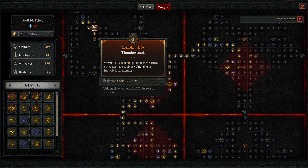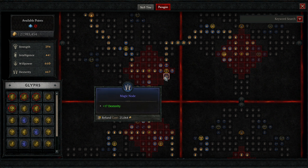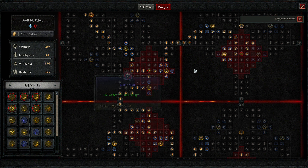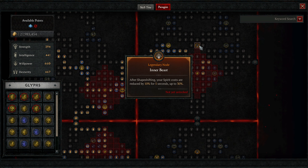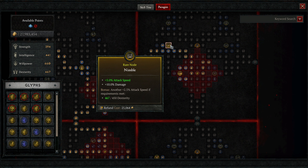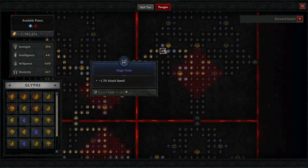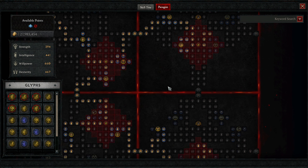Then we're taking the Thunderstruck board — storm skills deal increased critical damage against vulnerable or immobilized enemies. Then we take the Earth and Sky glyph for Storm skill damage, damage reduction from vulnerable enemies, and Nature magic skills deal 10% increased damage to crowd-controlled or vulnerable enemies. A key reason to take these glyphs is to place points into Dexterity or Intelligence nodes, giving 17 of those stats per point — primarily to get the secondary effect of rare nodes. Then we take the Inner Beast board, not taking the legendary node itself, but primarily for the increased attack speed rare and magic nodes. Then the Exploit glyph — its secondary effect makes enemies vulnerable for three seconds the first time you damage them, massively increasing burst damage.